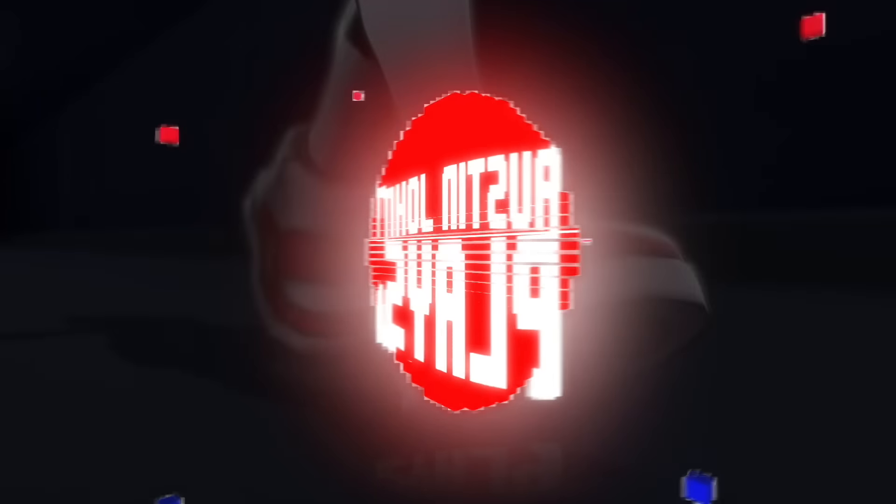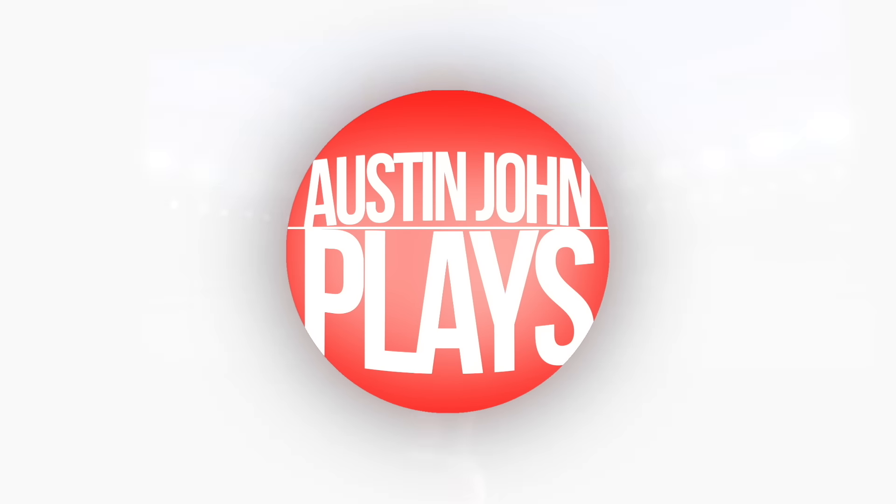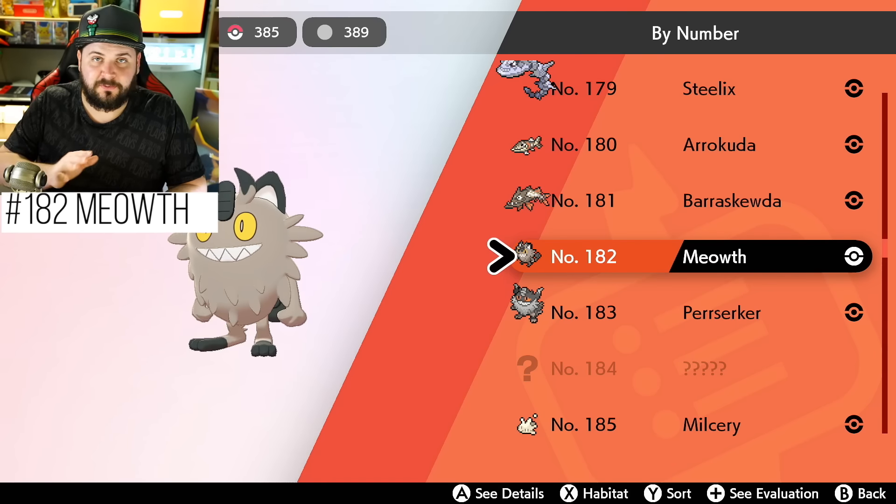What's going on everyone, Austin John Plays here. Today I'm going over how you can get and evolve every single Galarian variant Pokémon in Pokémon Sword and Shield. There are a lot of Galarian Pokémon in this game that are variants or regional evolutions of Pokémon we've seen in the past — mainly Meowth, Ponyta, Farfetch'd, Weezing, Mr. Mime, Corsola, Zigzagoon's line, Darumaka, and Yamask.